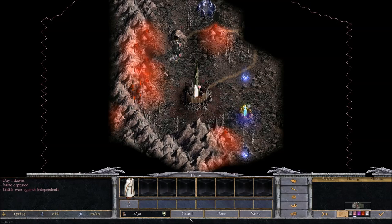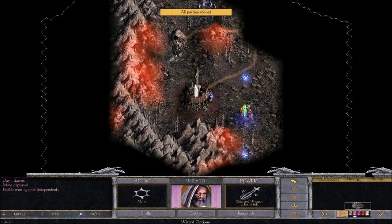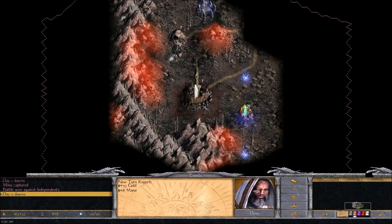I'll set my wizard to guard so he stays inside my town — and that's the end of my turn. Going through, all the independents are moving. Okay, so you get a new turn report: day two dawns. I generated 33 gold and eight mana. For the most part, gold is generated by your towns. Mana is generated by your wizard, your hero, and also your towns.